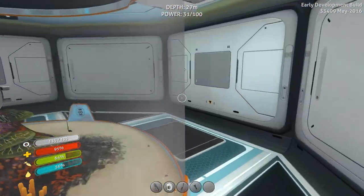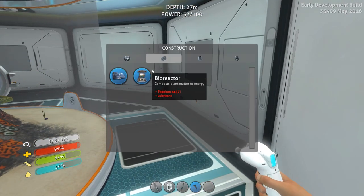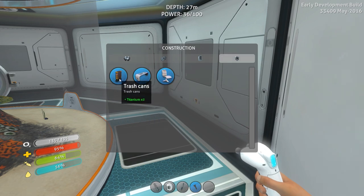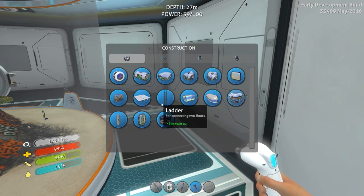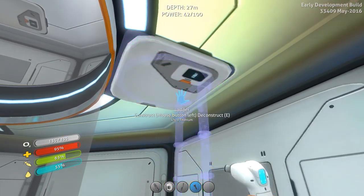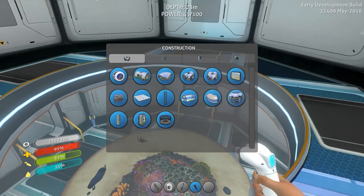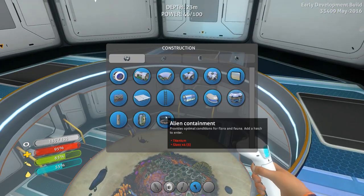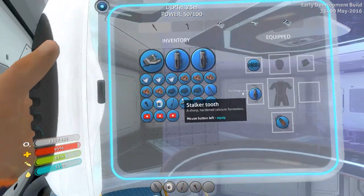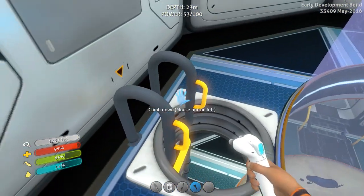Now we need to come down here and get up top. We can put a ladder here — where are the ladders anyway? Oh, there's a trash can, I was like, that looks a little interesting. All right, we're going to put a ladder right here, then go up top and put an alien containment.